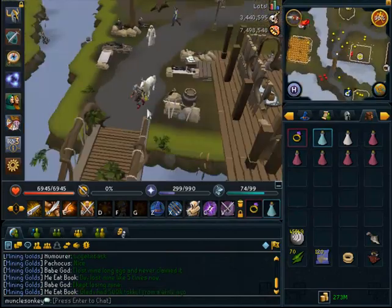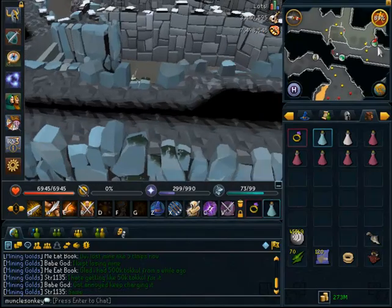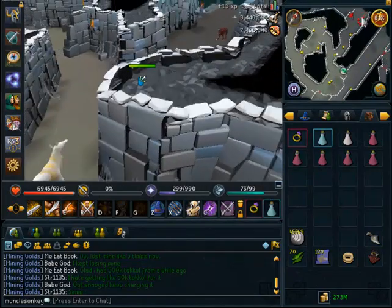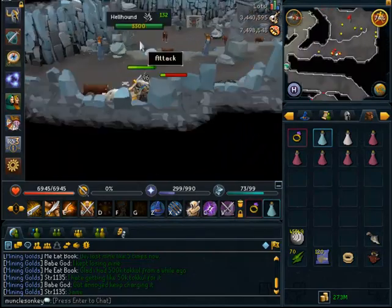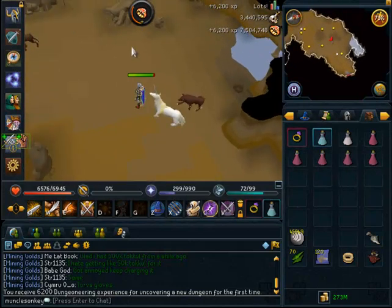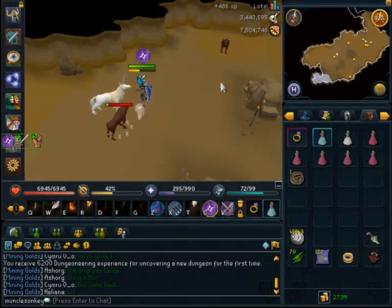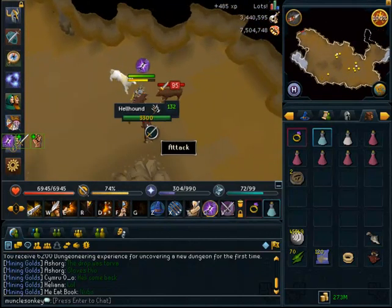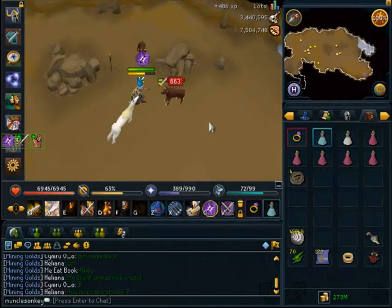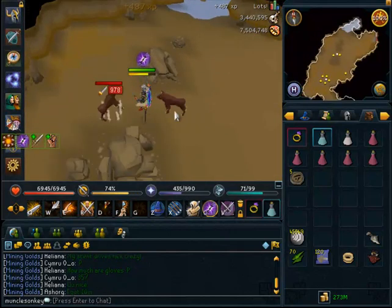For Hellhounds, the best place to kill them is the Taverley Resource Dungeon. It's pretty hard to get here if you don't have at least 70 Agility. If you don't have the Dungeoneering level for the Resource Dungeon, you can just kill the Hellhounds outside — it's usually just a little less crowded. They're also very good melee XP per hour and you can AFK if you have a fairly high defensive level. These are a very, very good source of gold charms.